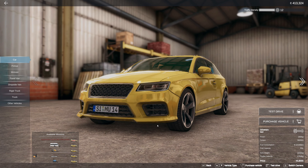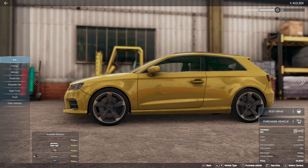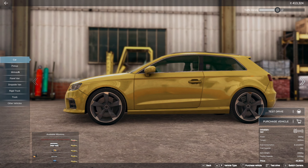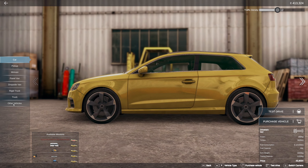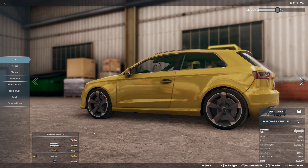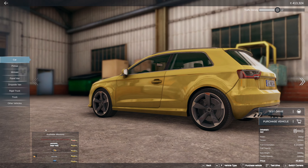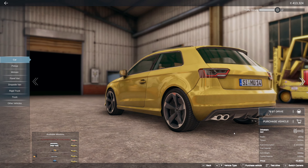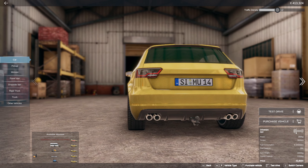Truck and Logistics Simulator offers a number of vehicles right out of the gate. There's a sub-menu on the left-hand side where you can sort between cars, pickups, minivans, panel vans, dropside vans, rigid trucks, trucks, and other vehicles. Each vehicle is capable of hauling different cargo and mission types, displayed in the left-hand corner. On the right-hand side are the main controls where you can test drive, purchase the vehicle, and view its stats.